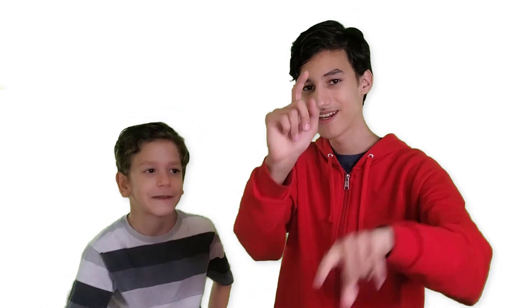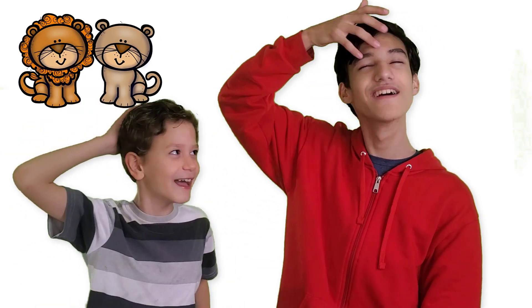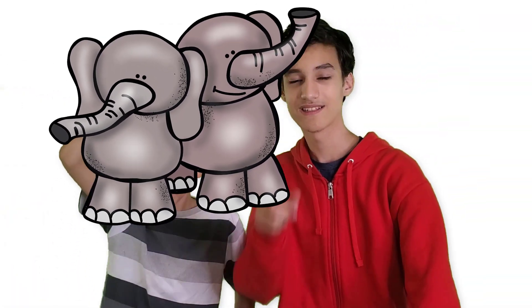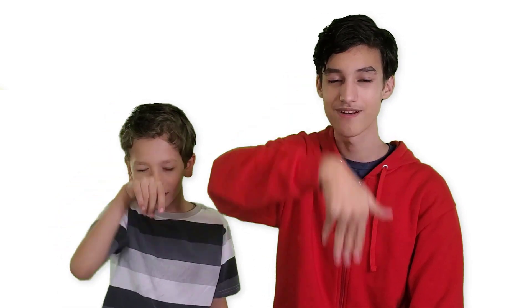For the lion, you're going to stroke your mane basically — like luxurious locks. You're going to stroke your mane like this, very simple. For elephant, you're going to create the trunk. You just start at your nose and then create a trunk shape with your arm going out and down. A wavy trunk motion for the elephant — that's really it.